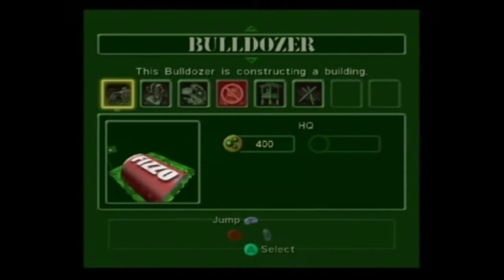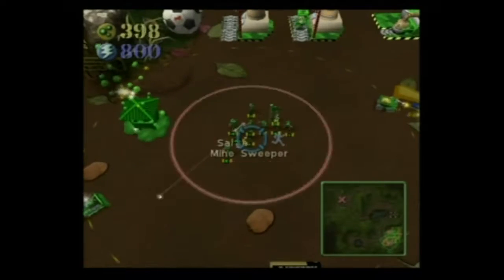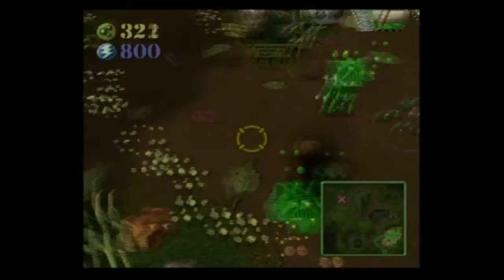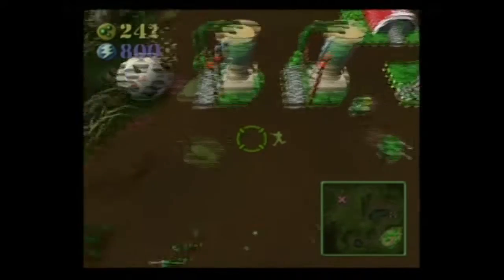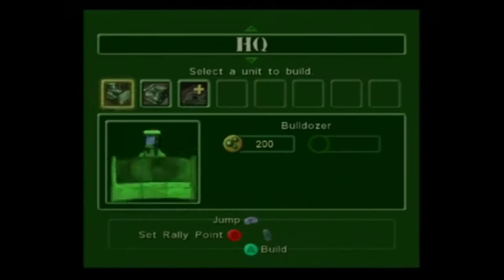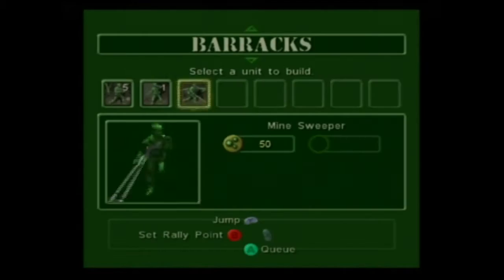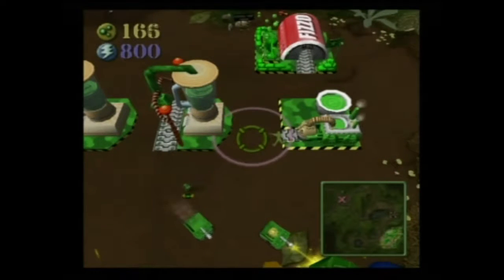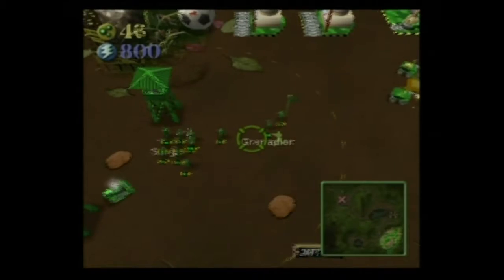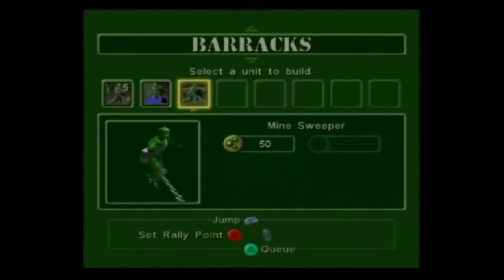Enemy sighted! Base under attack. How do I upgrade? I don't know what I just did. Well, that works. We're out of plastic, and we didn't even create everything yet.